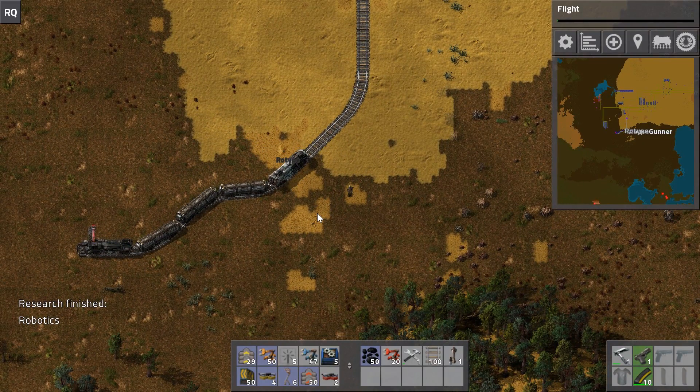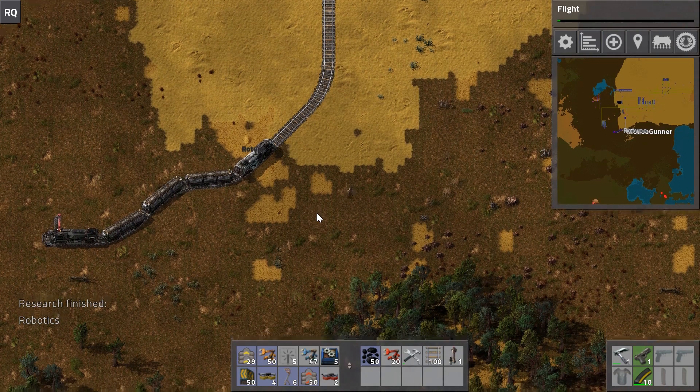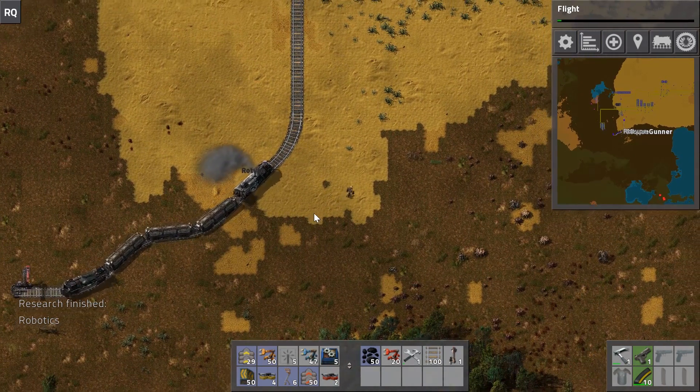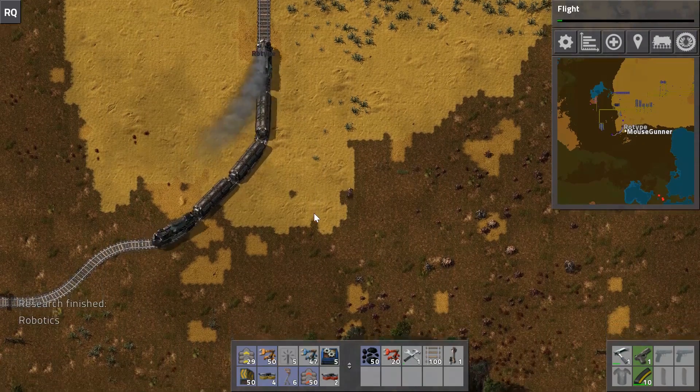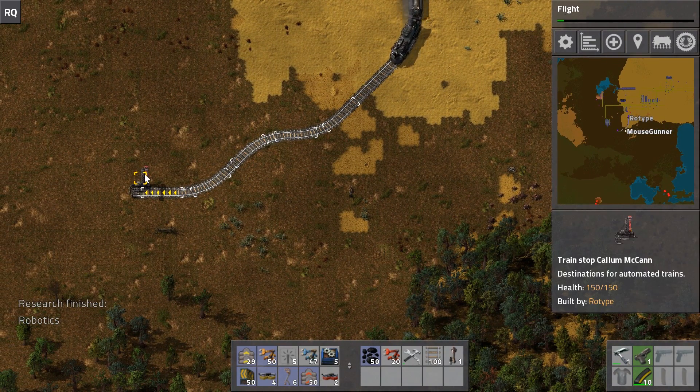You can hop into these locomotives and if you don't do anything, just sit there without pushing any buttons, you can just ride the train. That's sometimes useful if you're really far away and a train already has the schedule you need - you just hop on and it'll take you wherever you're going.